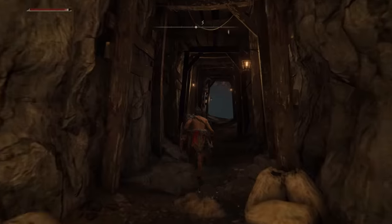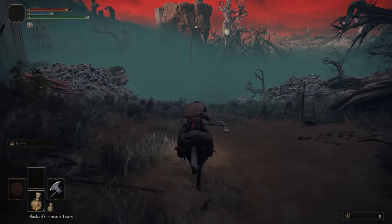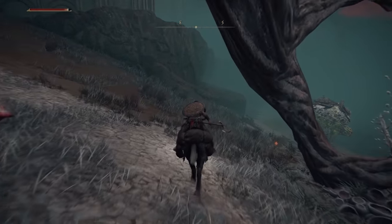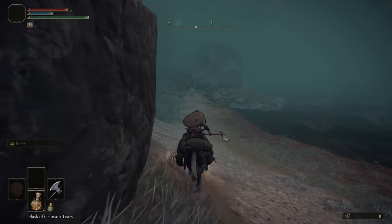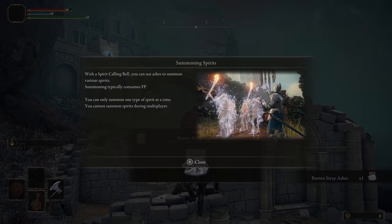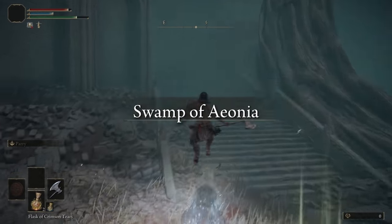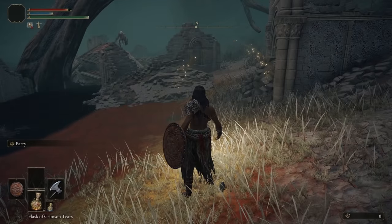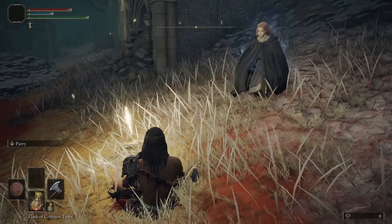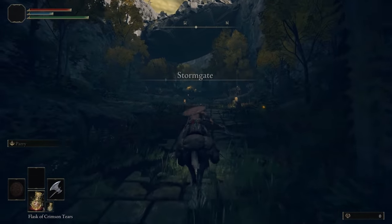Now you're going to head out of the cave, and once you're outside you're going to mount. Go straight and hang a left - you're looking for some small ruins that have a summon inside. You'll see a little glowing white dot straight ahead. Go ahead and get that summoning spirit. Then dismount and touch the Site of Grace.